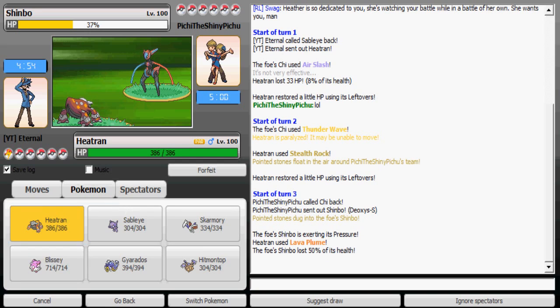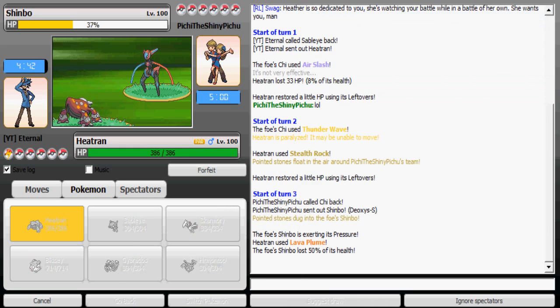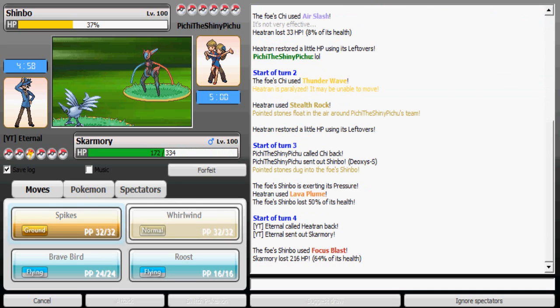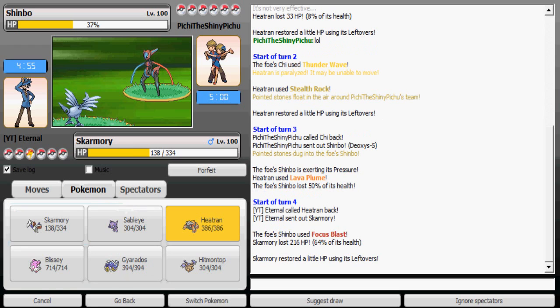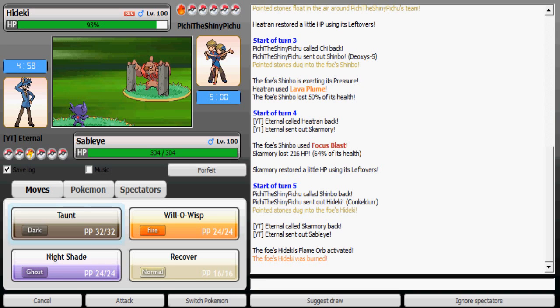His Deoxys-Speed form is most likely a mixed attacker — his Spike supporter is probably Ferrothorn. I'm gonna go to Skarmory expecting Superpower, but instead he uses Focus Blast. I don't know if anyone uses Focus Blast on Deoxys-Speed since Superpower has 100% accuracy and Focus Blast as everyone knows really sucks.